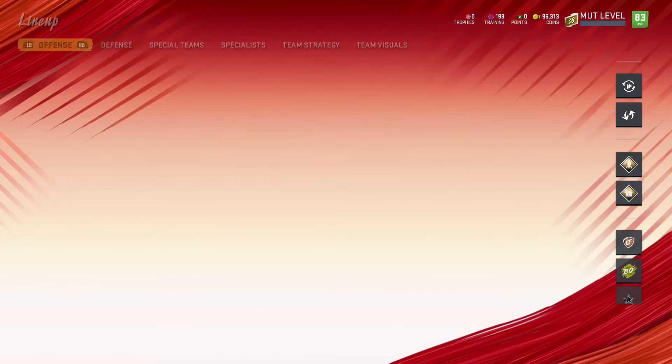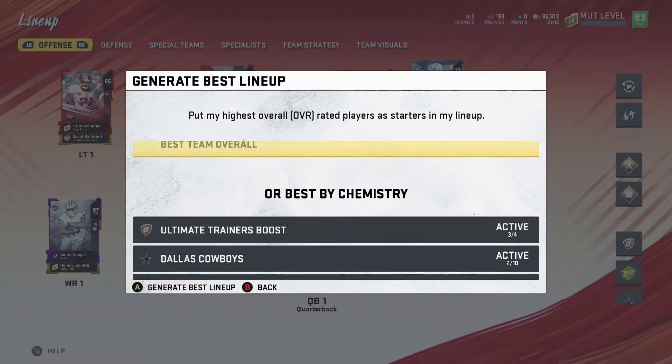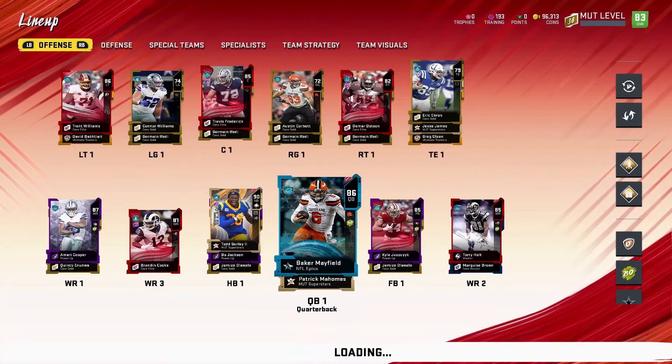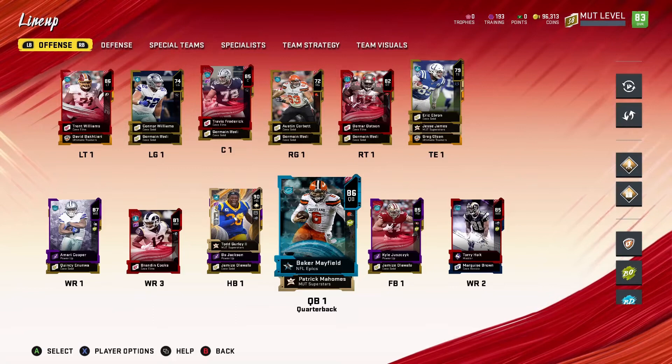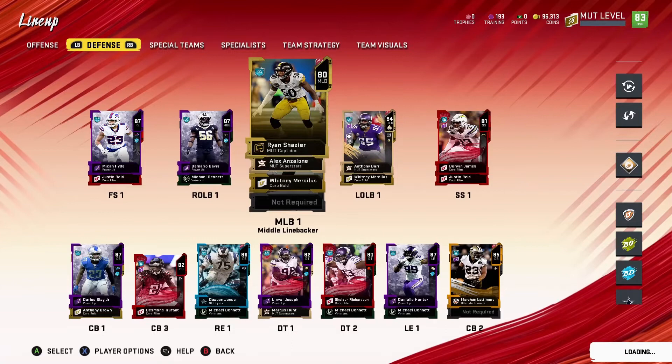I got 96,000 coins now. I think I got like 15,000 of them because I completed one of the career milestone things — like when you complete 15,000 passing yards or rushing yards or stuff like that you'll get coins as you go. I got a lot of them on my other account because I completed so much on that account, so that's how I got that.